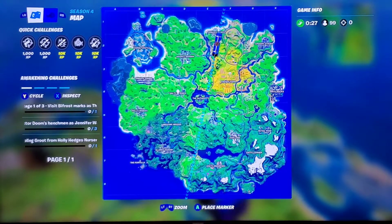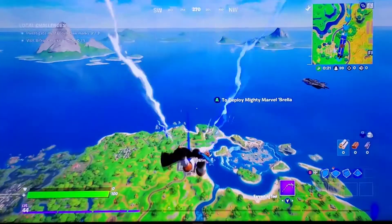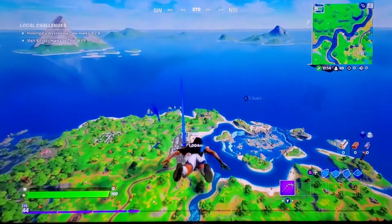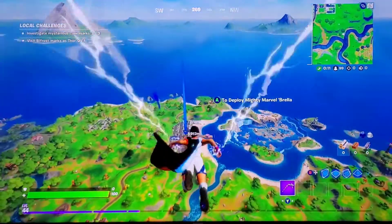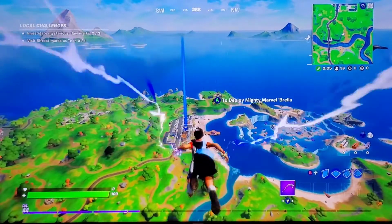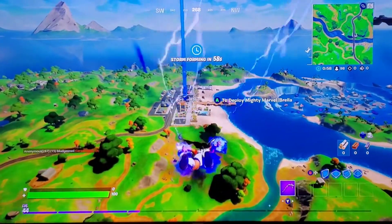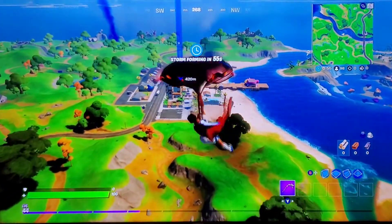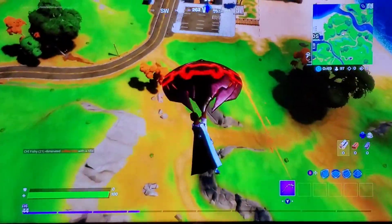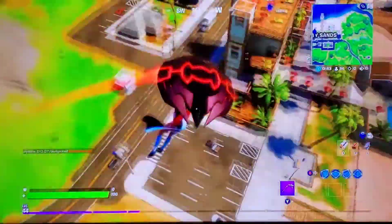Let's go to Salty Nose. Why not? Because Salty Springs would be too crowded and Coral Castle is awful. I feel like this challenge is hard because double pump does not work in today's game. You have all the sweats that just 200 pump, or they hit you with their pump and then just spray with their SMG. It's the most annoying thing in the world, because it happens to me all the time.